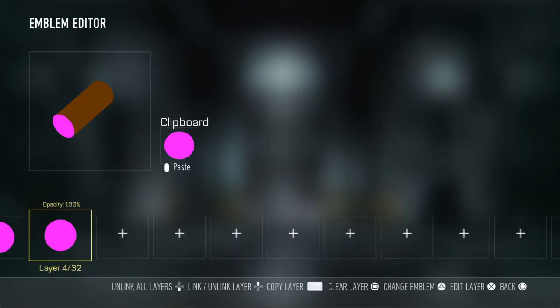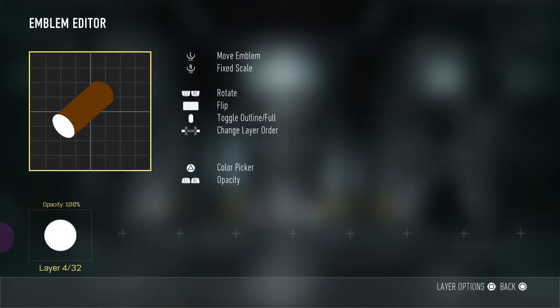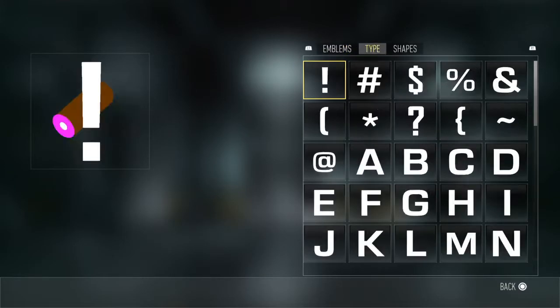Now you need to copy the layer and paste it, change this to white, and shrink that down until it's about right there. That gives you the bone look.